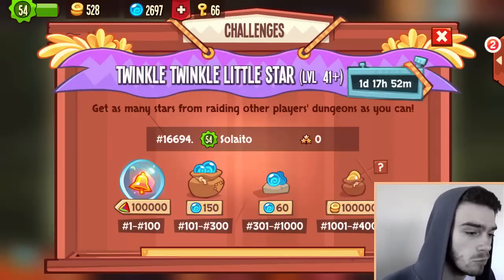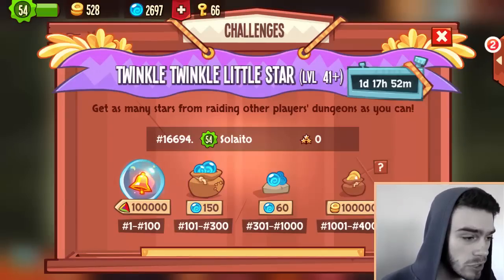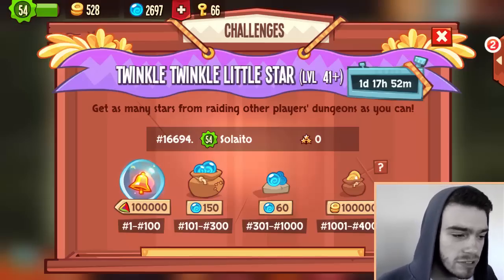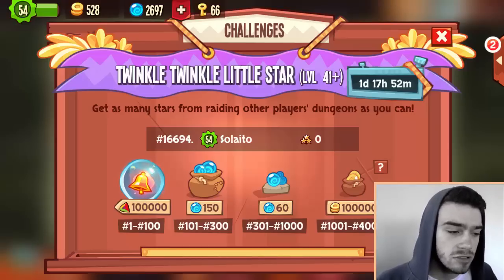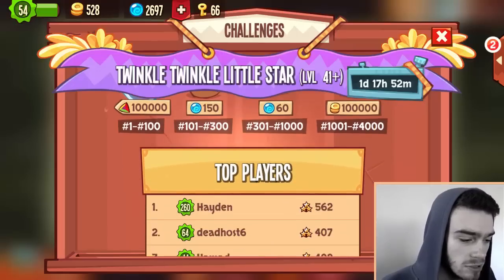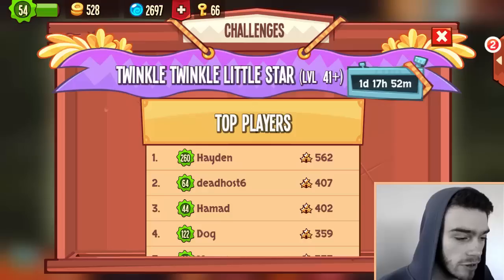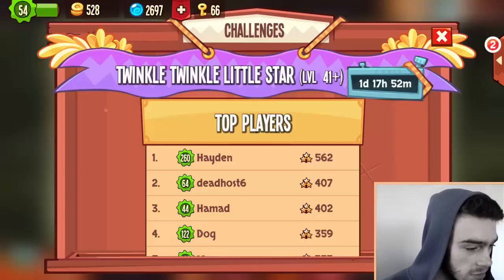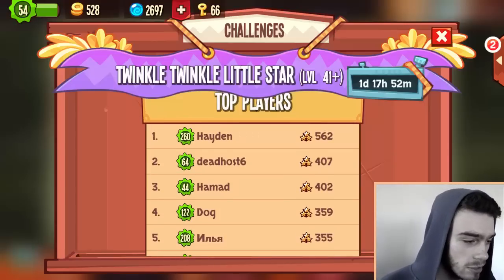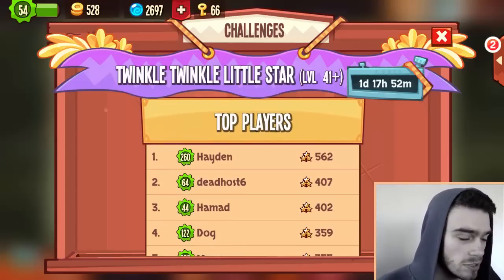One thing that is really cool is there's a new form of challenge: the Twinkle Twinkle Little Star challenge. Basically, you need to obtain as many stars as possible by raiding other players, and whoever gets the most stars is placed on top. The top player right now has 562 stars, which is quite impressive — we'll definitely try to compete.